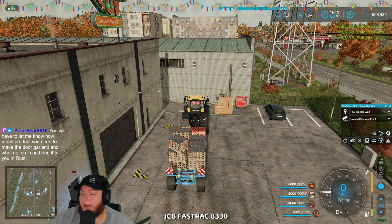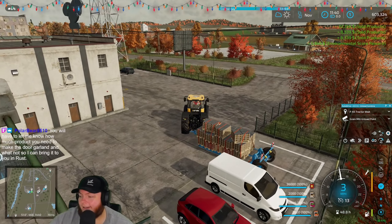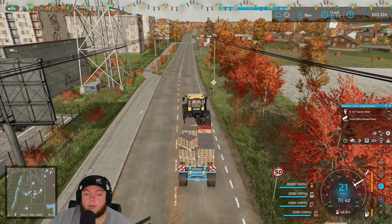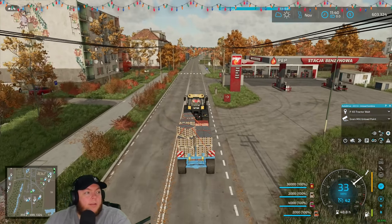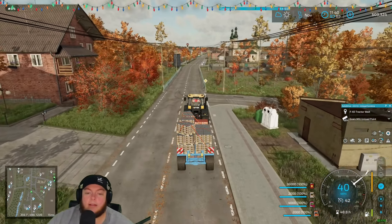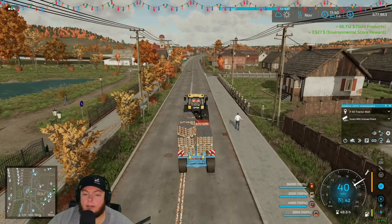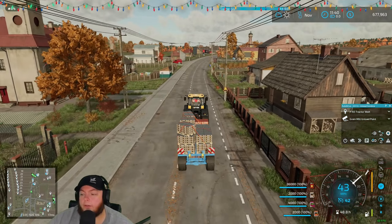In Rust — Polar Bear, I don't remember, I think it's just cloth. I'll need help collecting cloth because I don't typically go out and collect a bunch. As for lights, I'm not worried — that's just metal frags, assuming Carson has done his thing. Metal frags are not hard to get. Cloth is one of those annoying things to get, although if you scrap enough clothing that you pick up, that helps.